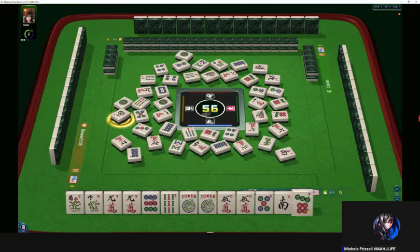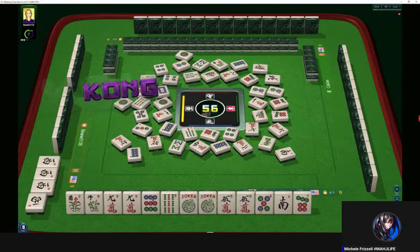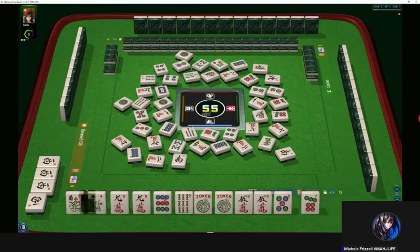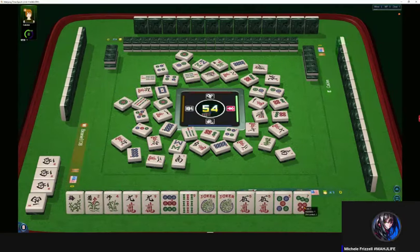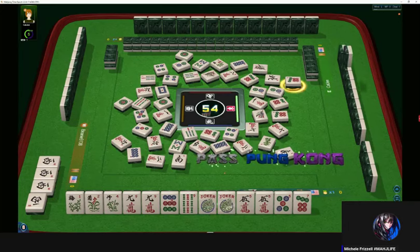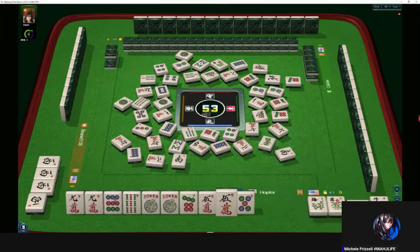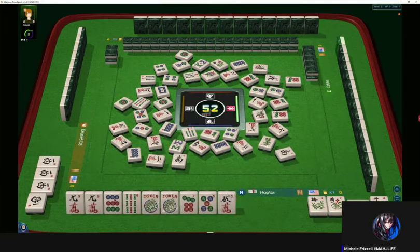West win. Here we go — two characters. I'm going to let that go right now. Looking a little better now. A flower goes down. Seven dots — that'll be safe later. Flower. Let's kong. Kong. We'll let the five crack go. Five characters — no hesitation there. Eight characters. So we're playing like numbers with nines.